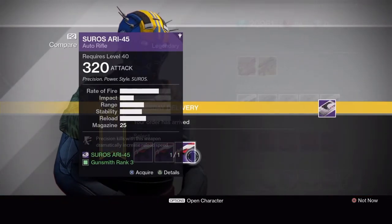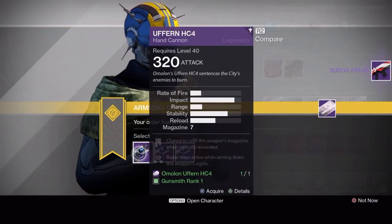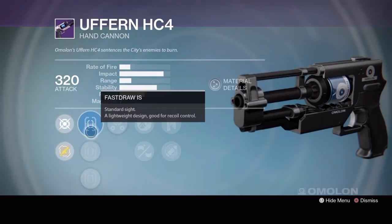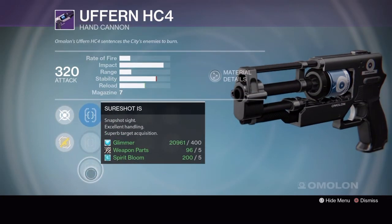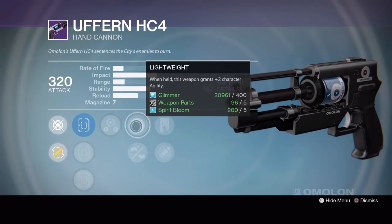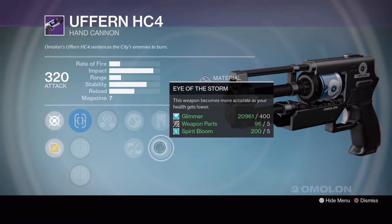Next up we have the Uferan HC4 hand cannon. Rank 1 has fast draw IS, quick draw IS, or sure shot IS, third eye, lightweight or brace frame, rescue mag or Eye of the Storm.